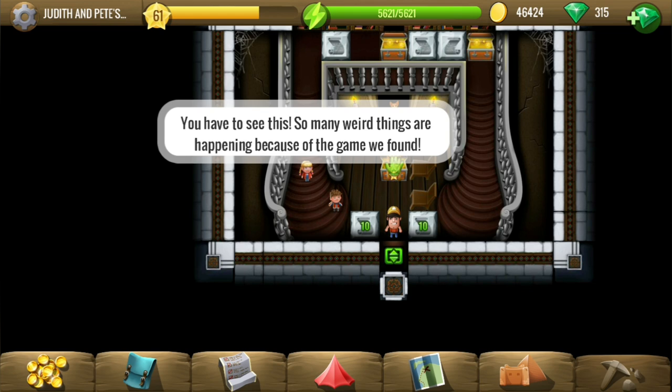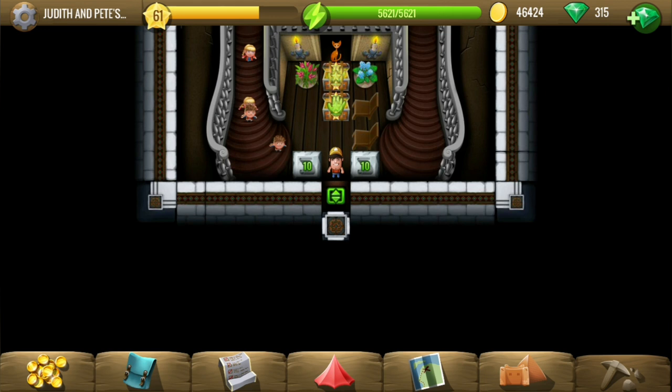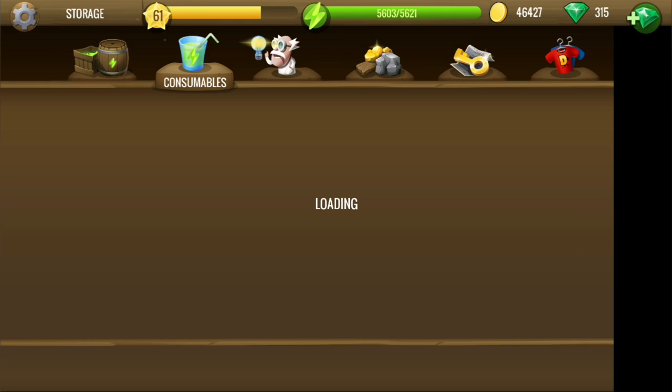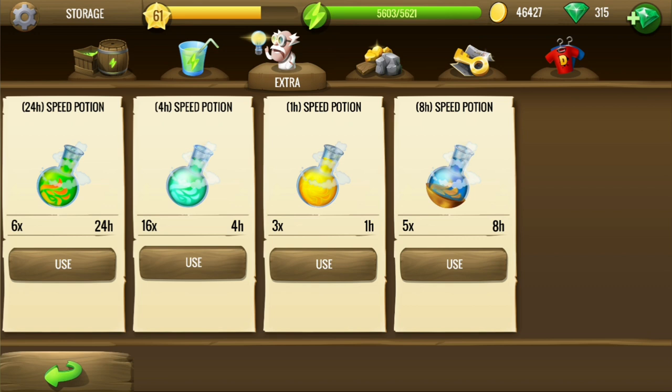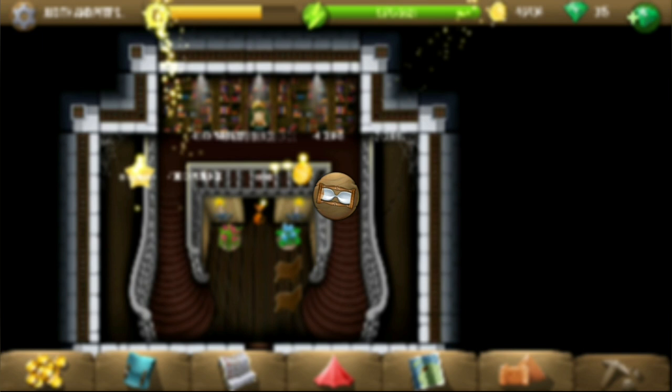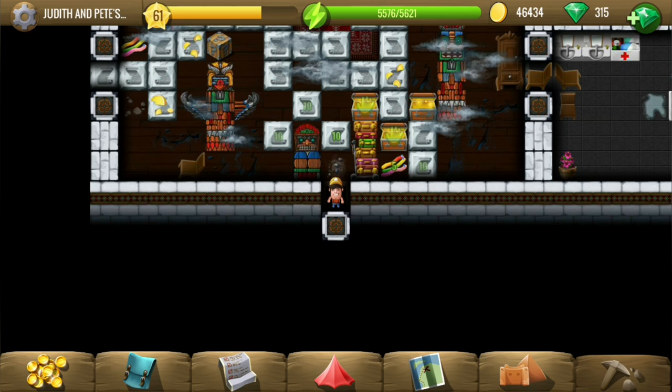Hey y'all, welcome to the Jumanji story. This is all about a fantasy game - these kids just found the game and started playing it and all kinds of things started happening. I forgot the speed portion; I think a four-hour should suffice, just five locations. This story was originally released in 2018 and it's being given for free in 2020.